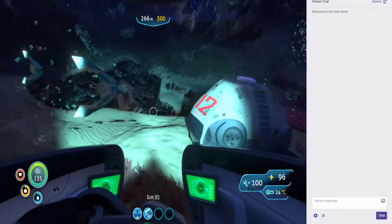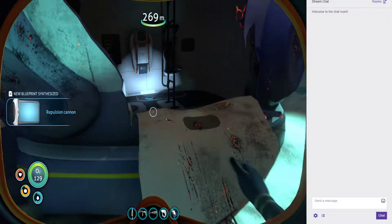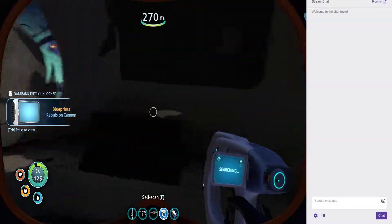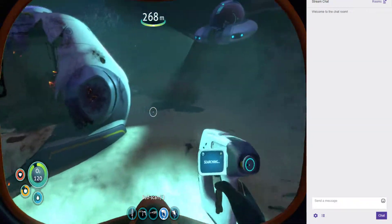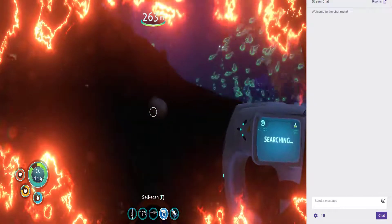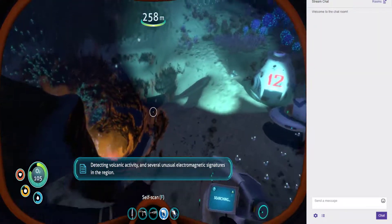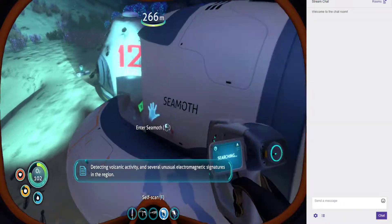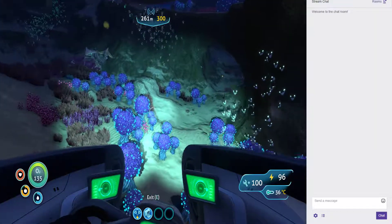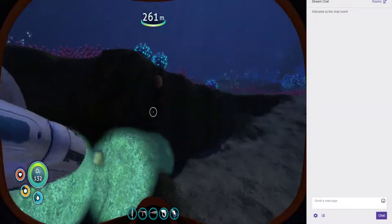Here we go - get out, do all this real quick. Propulsion cannon - abandon ship. Anything scannable in here? Anything scannable nearby? I will take that. Grab some stuff while we're down here. Detecting volcanic activity and several unusual electromagnetic signatures in the region. I'm gonna grab some supplies while we're here.